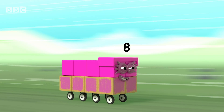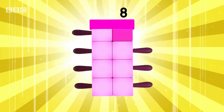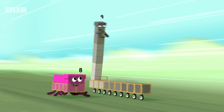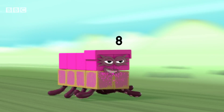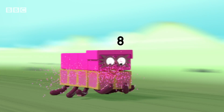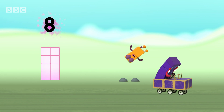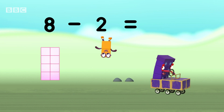Octoblock race. One, two, three, four, five, six, seven, eight. Race! It's in trouble. Those two front blocks are about to go. Eight minus two equals six.